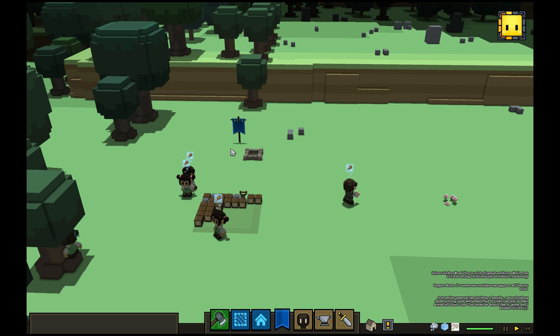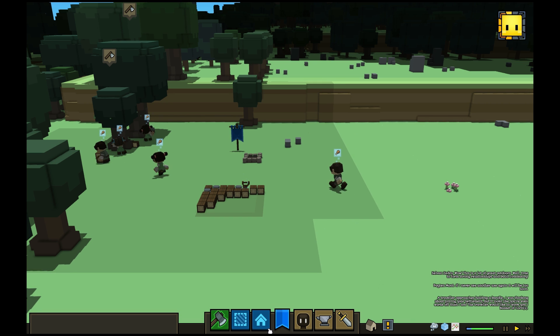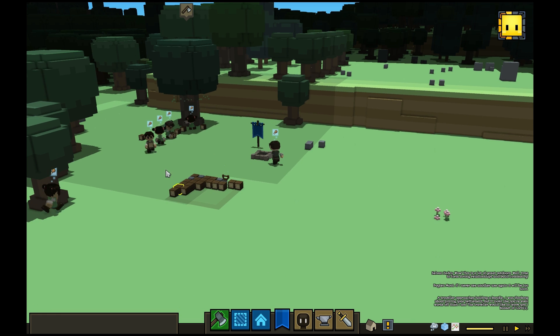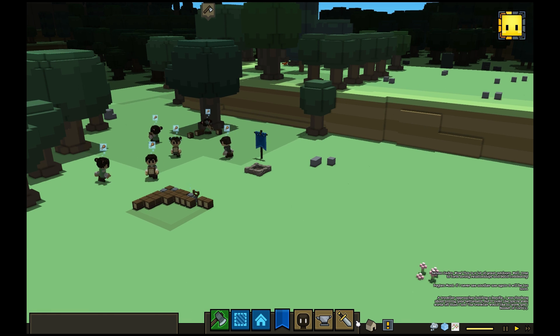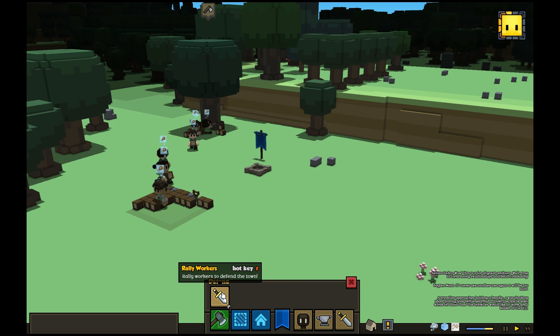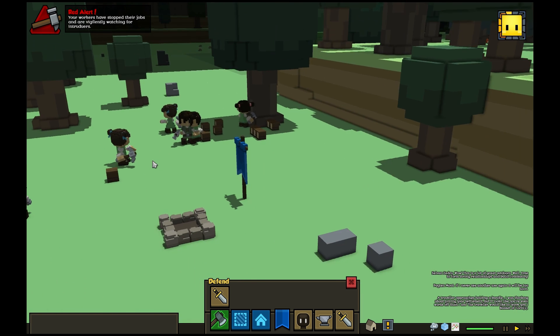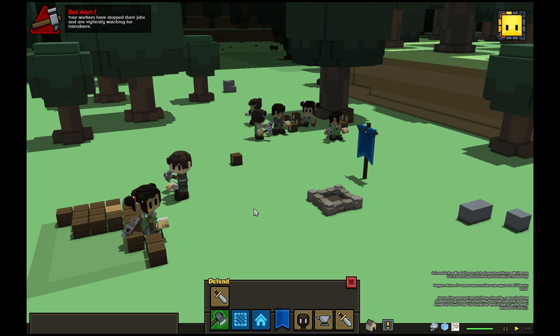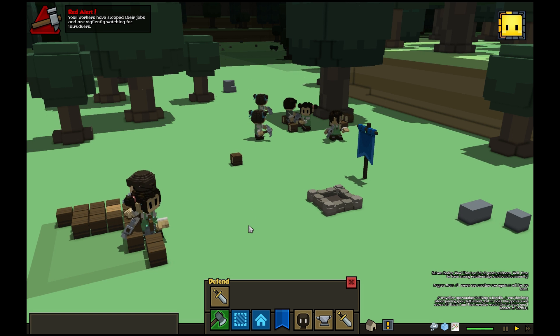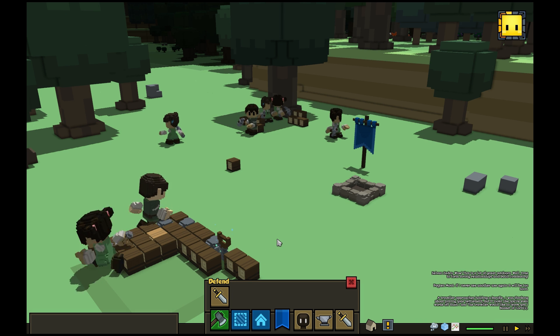Another thing we've added — with the assistance of Doug, our sound guy, and Chris, our VFX guy — is a little more pizzazz to the red alert option we showed you before. So when your town needs to go into town defense mode, you hit this button and everyone stops what they're doing and gets at the ready. You can see they've got their hammers and tools out, waiting to see if anyone's going to strike. Then when you turn it off, everyone goes back to business.